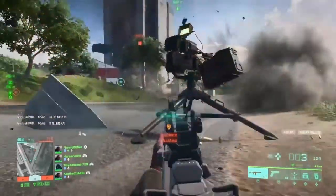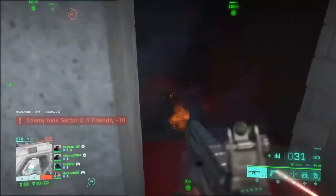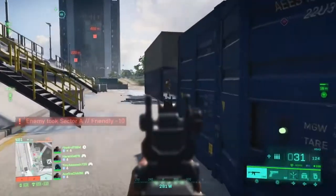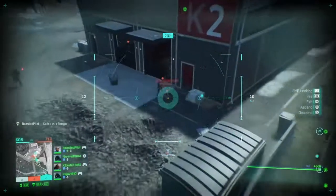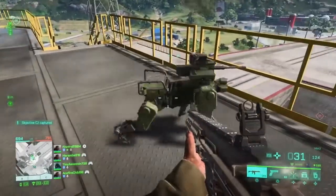Every single class now has an operator or specialist who has his or her own abilities. For instance, the medic operator carries a pistol that can heal teammates from a distance. The scout operator can overlook the battlefield with a drone to see where most enemies are located, and he also wears a pulse suit that lights up when enemies are near.